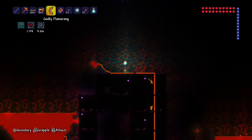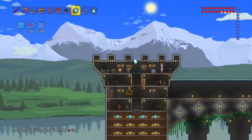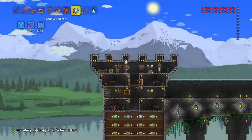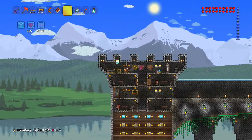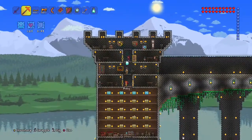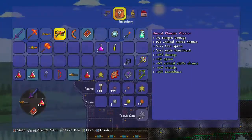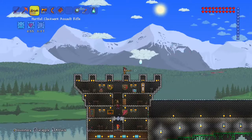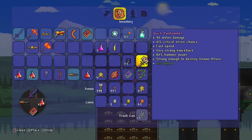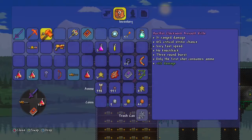We defeated the Wall of Flesh — woohoo! I need to find a place to put my trophy. I bet I could go right in the middle here. Put it right there — it's not even, it's going to bug me. We're officially in hard mode now and that is kind of scary. I got an Assault Rifle — let's check this sucker out. First fire! And I got 10 gold coins out of that. And I got a Quick Pwn Hammer. I'll have to reforge these things to get the better modifiers.